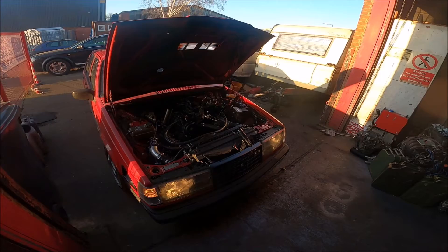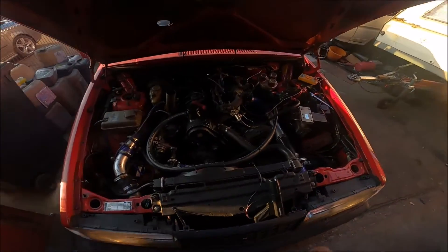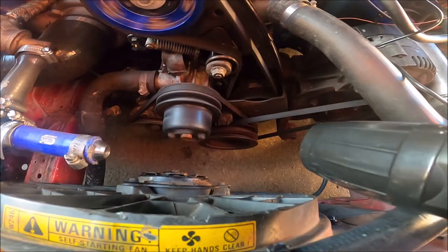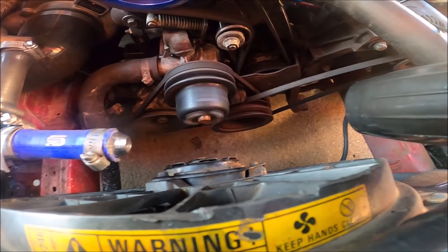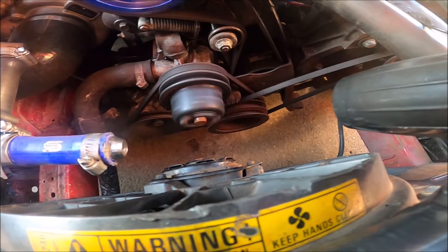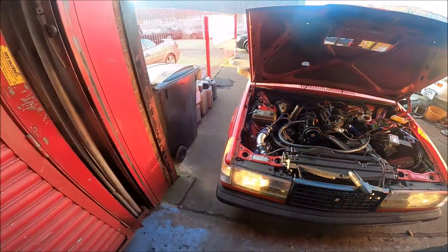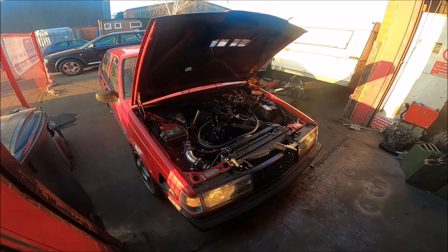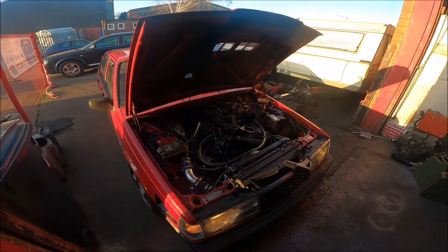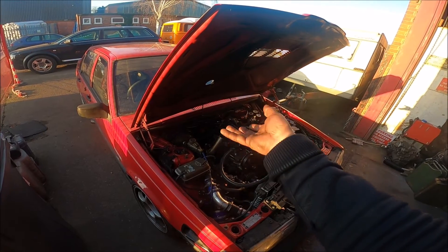We've got the timing light on it and it looks like we were right. Ignition timing should be about 12 degrees at idle. Looking at this, I'd say that's about 3 degrees - so it's about 10 degrees retarded even at idle. I'm guessing it's the same right across the board. On these, the computer controls the ignition timing, so it's nothing to do with the distributor - we've even tried that.